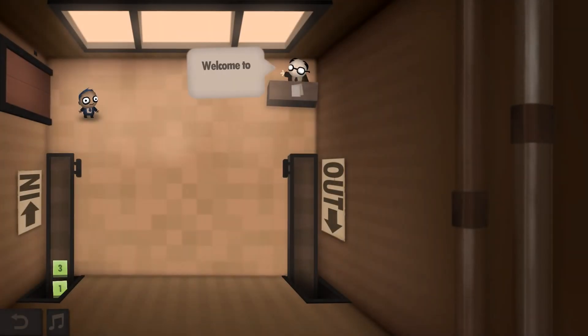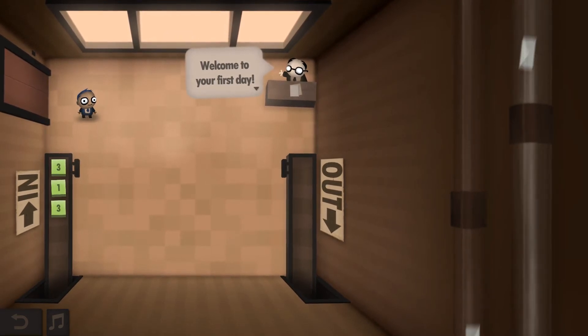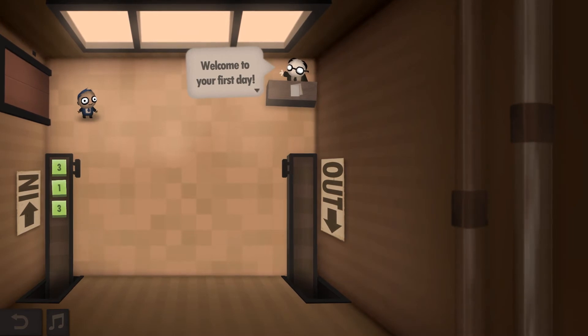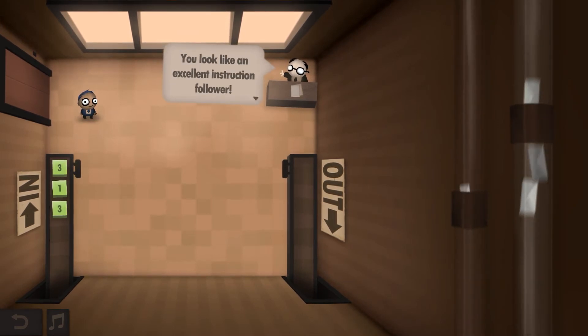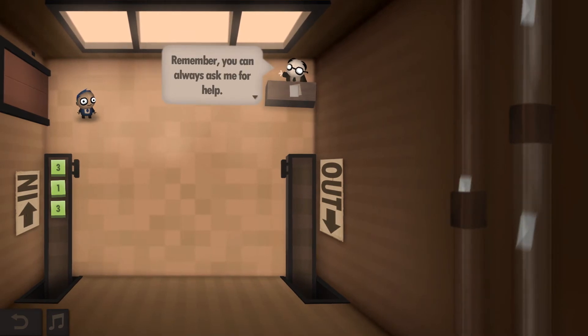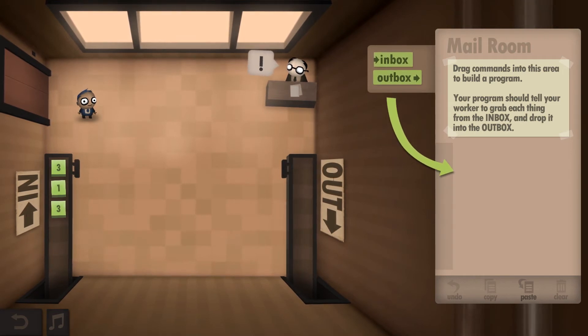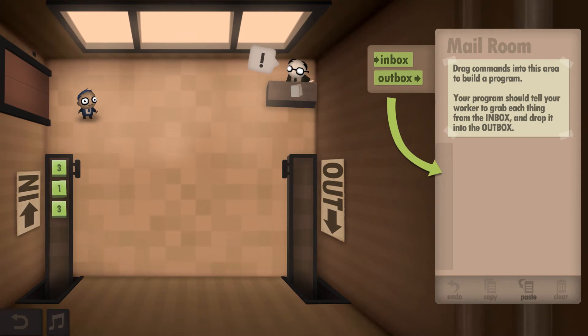We're in Mailroom Year One, so I'm setting my 15-minute timer now. 'Welcome to your first day - you look like an excellent instruction follower. Your first job will appear on the right side.' This is Reg, my boss - horrible, doesn't let me work from home, only gives me half an hour lunch break. And this is me - I'm going to call myself Dijon. So, Dijon and Reg, let's get cracking.